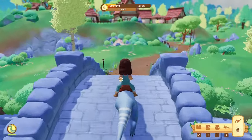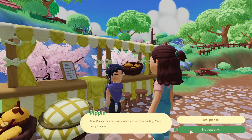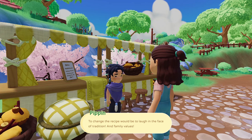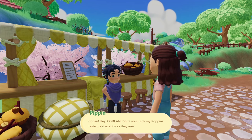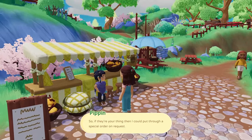Let's go complain to Pippin. The Gallimimus is still following me — we have to let it go. Pippin says the recipe change would be laughing in the face of tradition and family values, but I convince him it's always nice to experiment. Let's get some Juicy Poppins! Good thing Corlan sells carrots on the second day — that was extremely lucky. For Marlo, he needs 10 stones — let's give those to him. Giving him the stones gives us some fences in return.